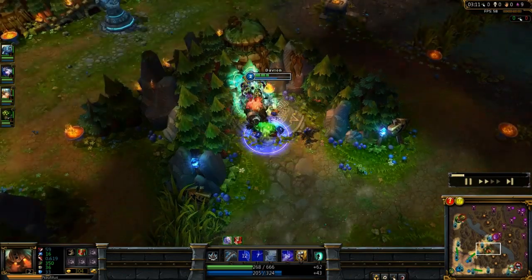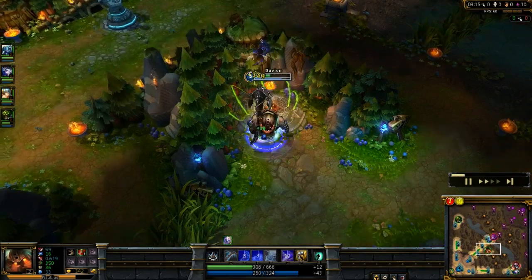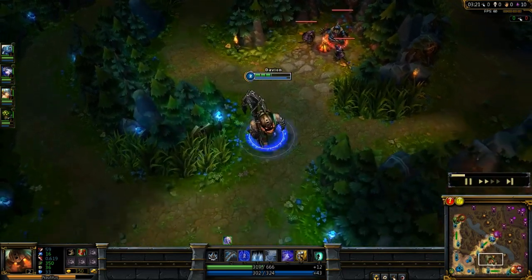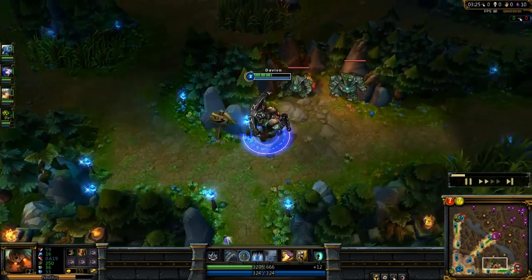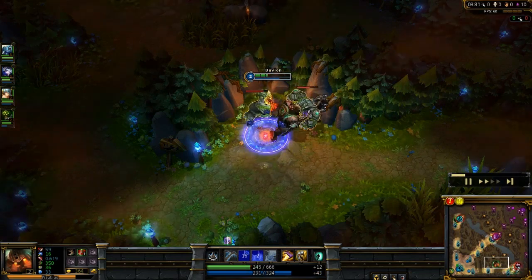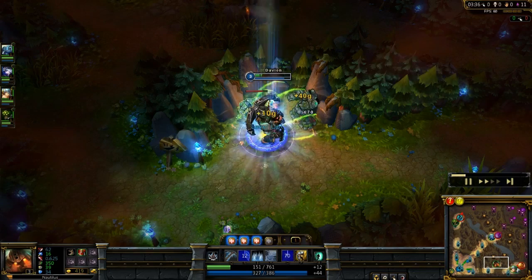I started out with boots and three pots because Nautilus has one of the slowest base movement speeds in the game. Getting boots and three pots makes your jungle clear speeds a little bit faster. I find you've got the survivability — you don't need cloth armor and five pots, which is what other junglers do. I'll also bring you a video jungling as Volibear.